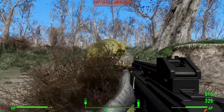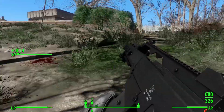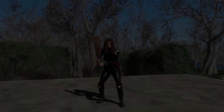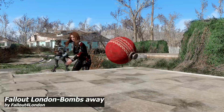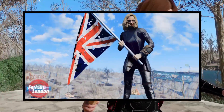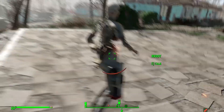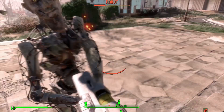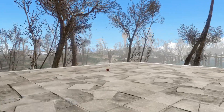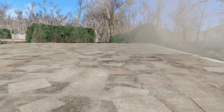Our next mod is the Fallout London mod. It's a badass mod. It offers you a cricket bat, a cricket ball, and a tennis racket — weapons from Fallout London. You can actually hit people with the bat and with the tennis racket, but you cannot hit people with the cricket ball — it blasts!